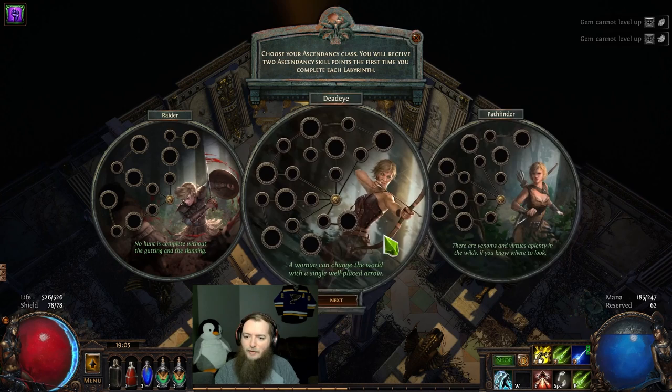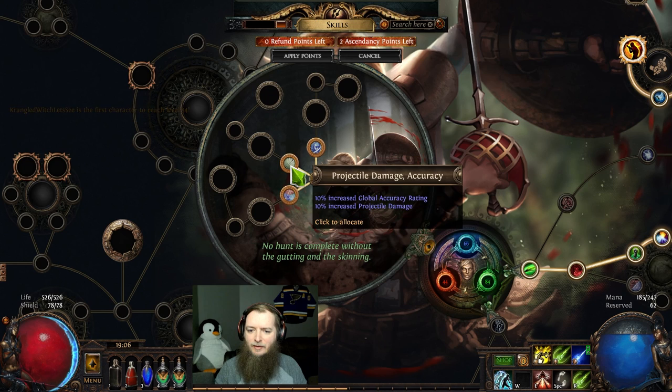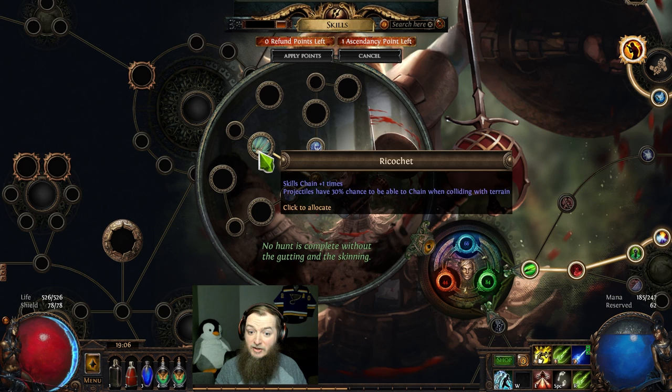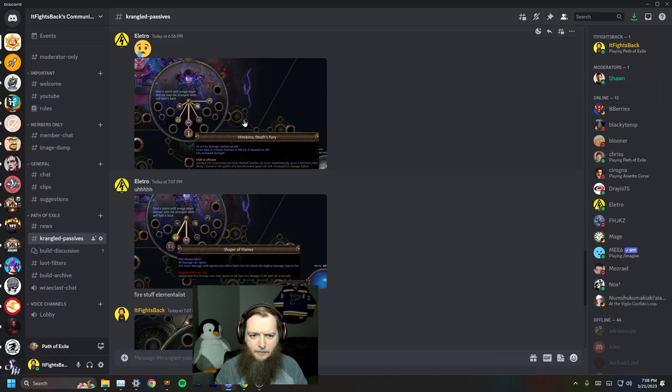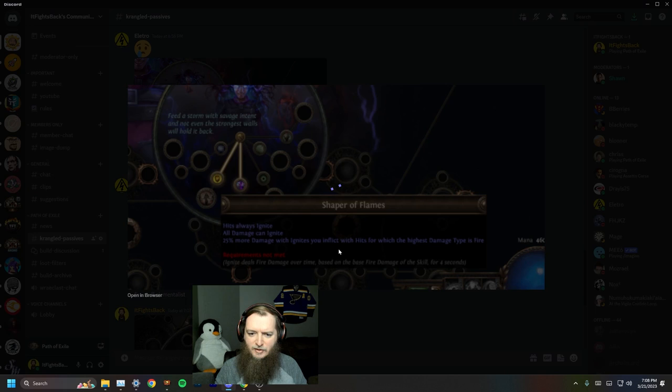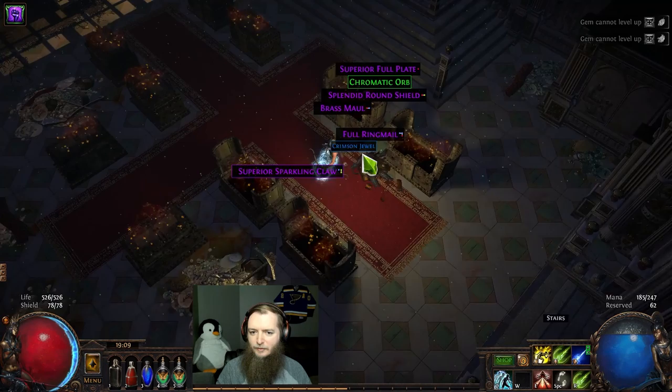That sucks. The idea was I'd push through here and figure out which ascendancy is best based on how much I was able to scout, but if they're going to block these off too — how are you supposed to scout all this in seven days? I guess I'm taking Raider. We got elemental damage, lightning ailments, accuracy, projectile damage, mana, Arcane Surge. I got Ricochet and Gathering Winds here — the Raider has Tailwind and chain. Elementalist has Hinekora's Fire Leech life and Shaper of Flames, so fire stuff for Elementalist for sure. Then Raider is a Deadeye. Time to reroll and scout another one.